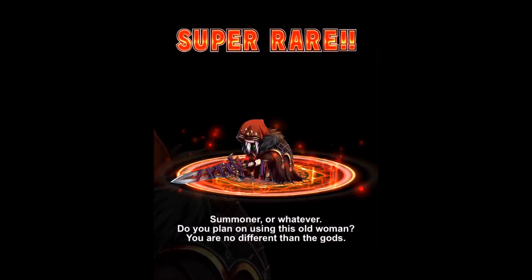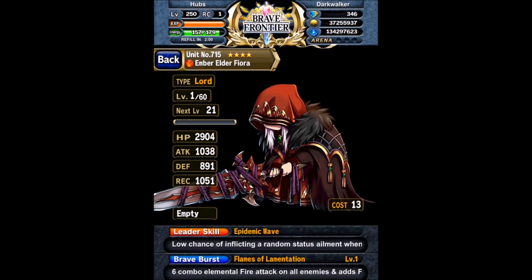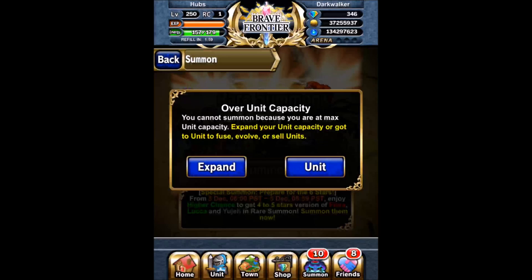I actually still need an Anima or Breaker Darvan. I have a Lord one maxed right now. Lord's okay — it's a pretty decent type, it just doesn't excel at anything, so I usually don't prioritize maxing them. Another Fiora — Lord type. I think that's going to be it; I'm not going to bother summoning these guys anymore.